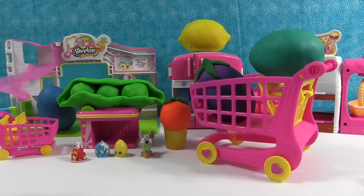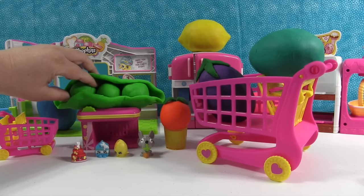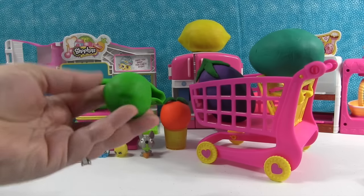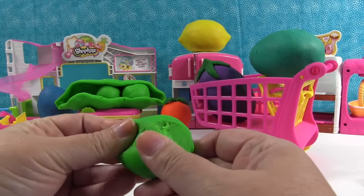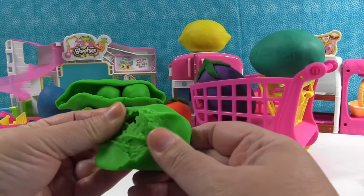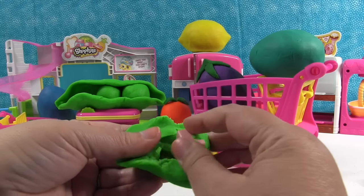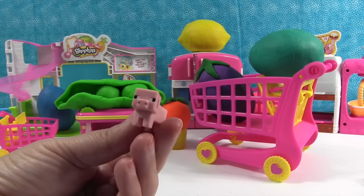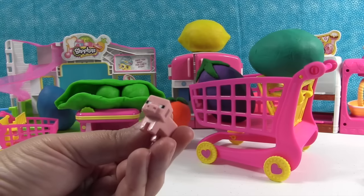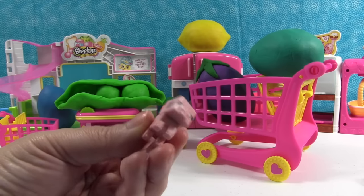Now let's open a pea — not all the peas, just one pea. We're going to open the little pea shell and pull one sweet pea out. What's in here? It's a little piggy from Minecraft, and this is from the grass series — Series 1 of the little blind boxes. I think that was one of the exclusives; you can only get it in a three-pack.